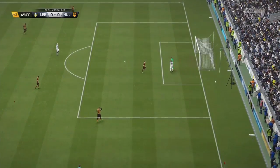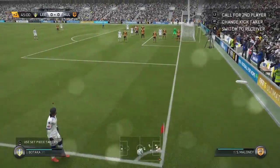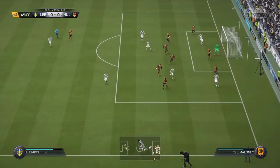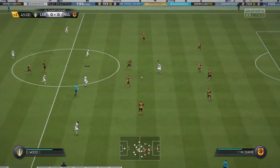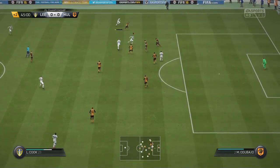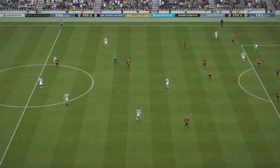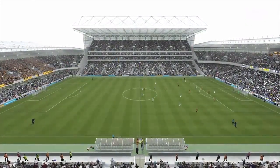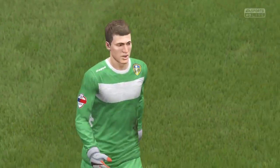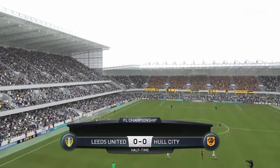That's going to be a corner for Leeds — a mistake by the Hull defender — with two minutes of added time at the end of the first half. Blatikar swings it over to the near post and it's headed clear. There goes the half-time whistle. Leeds United nil, Hull City nil. Not many clear-cut chances, neither side taking the game by the scruff of the neck.